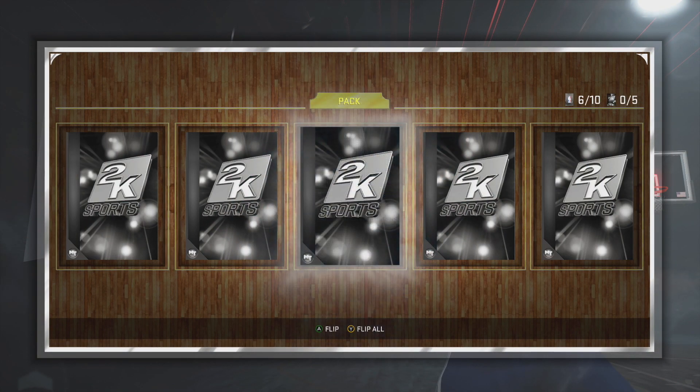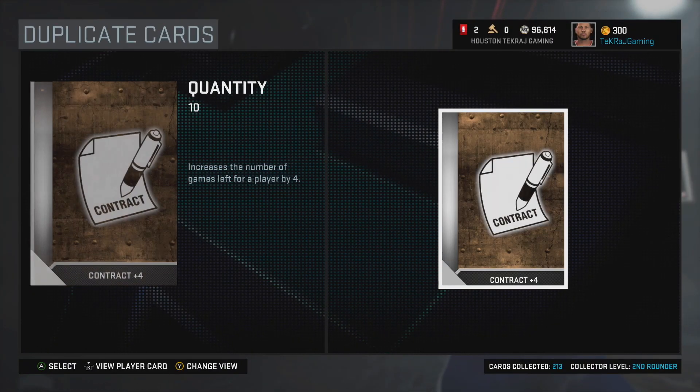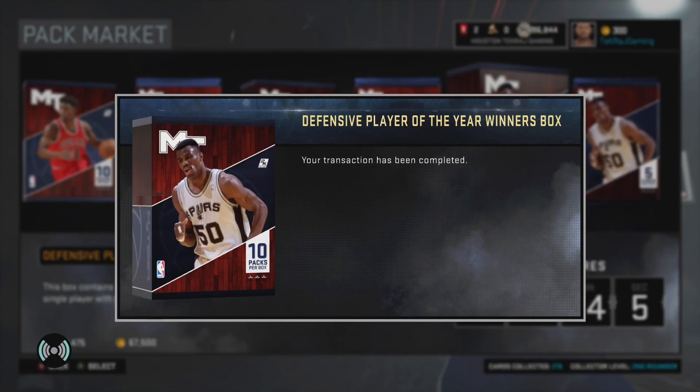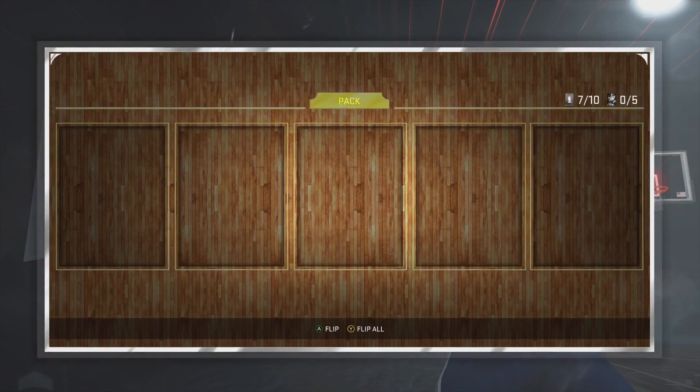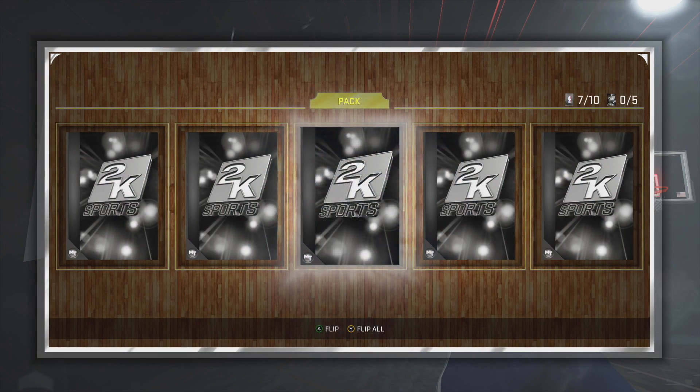On these Defensive Player of the Year packs, as you can see on the cover you've got David Robinson — he's a nice pickup. I saw some gameplay where they talked about how David Robinson could just dunk on people. You've also got Dwight Howard, but I think the one that everybody is trying to go after is that Michael Jordan — he looks pretty sick.